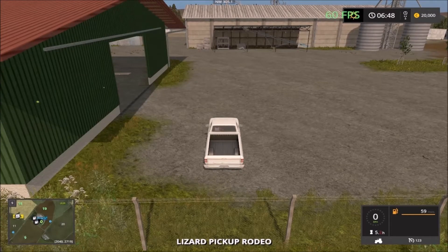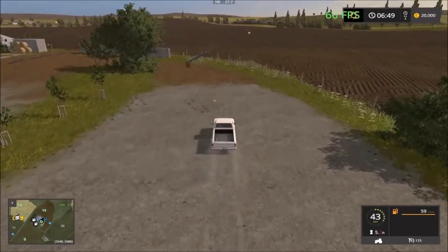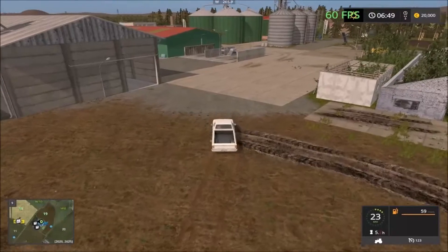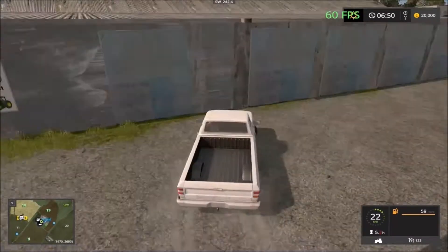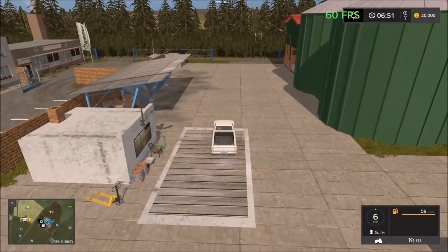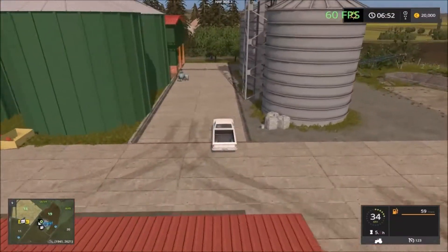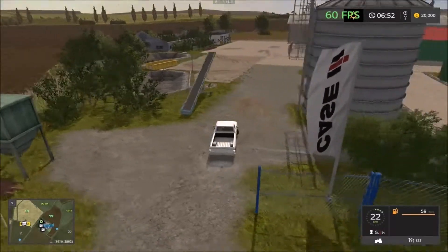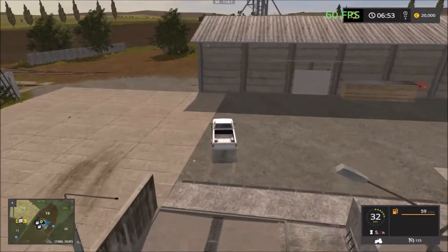Here we are at the main farm. We're circling around — there are some bunkers here, no actually this is just a wall. Inside here it's just for storage. Then we have the silos here for unloading and loading, and some parking sheds at the back. I'm not seeing anywhere obvious to unload the crops right now.